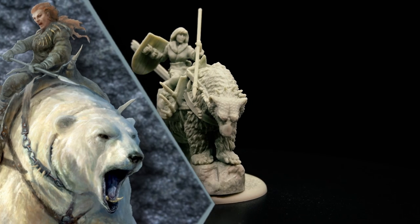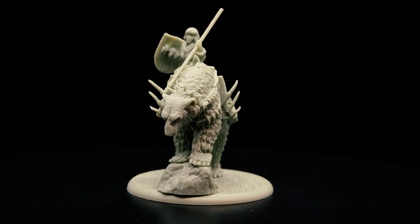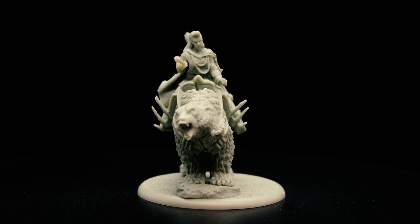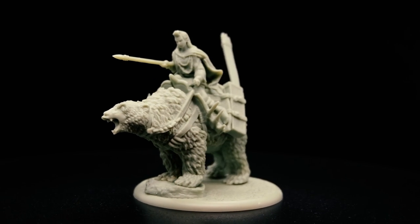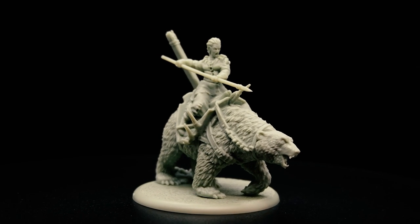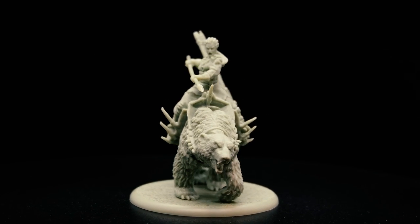The white bears of the hinterlands beyond the wall are massive even among bear kind, often standing as tall as two men and capable of rending rock and steel. As cavalry go, Frozen Shore Bear Riders are slow and lumbering, but where an ordinary horse can but trample an enemy,